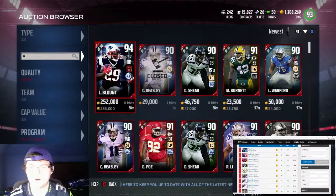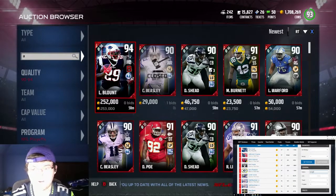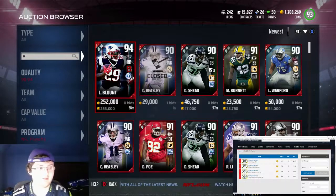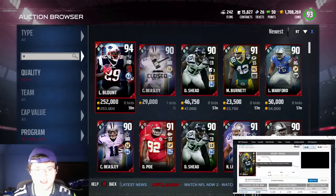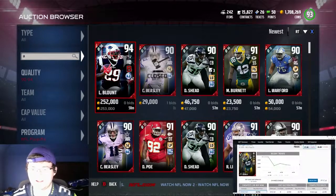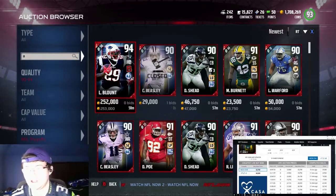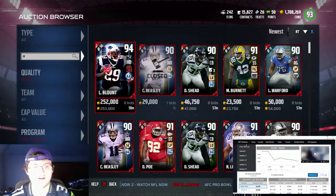The beautiful thing about MuttHead is you can update it as you go, so you can see how much cards are going for. Also, MuttHead has an app you can get on iPhone or Android where you can see live prices from the application — it's pretty cool. Now let's see how much this Morgan Burnett is going for. I can see the cheapest one up is 25k, and he's selling for about 25k, so I'm not going to go for it because it's not that much of a snipe.